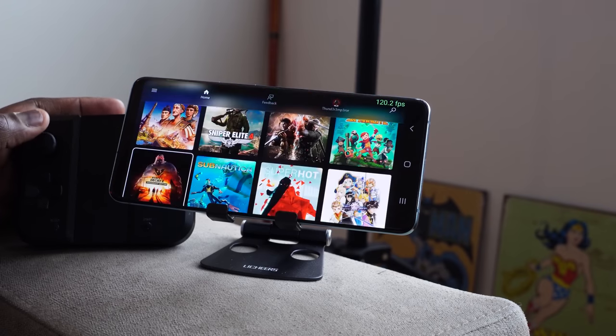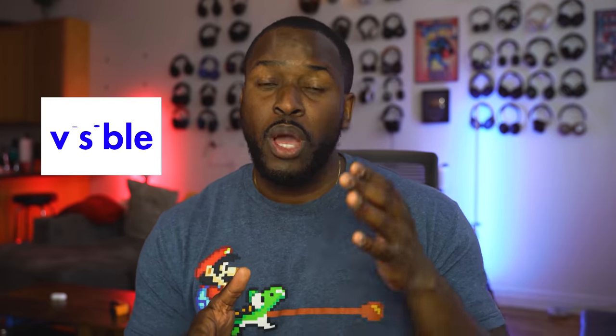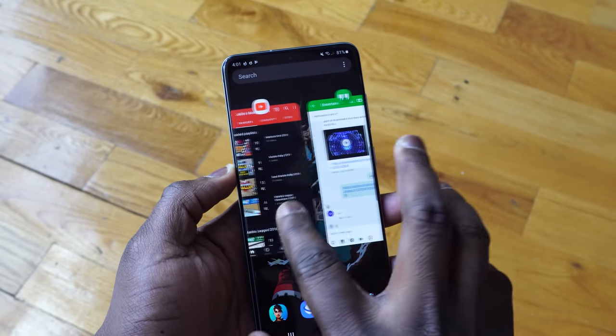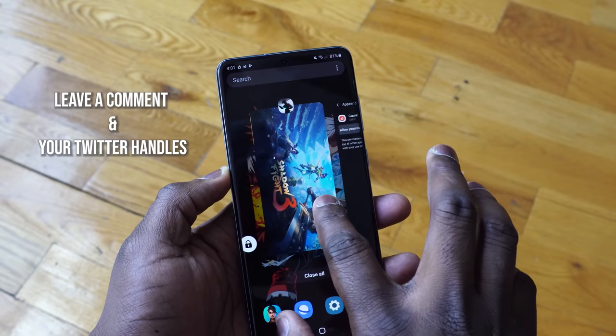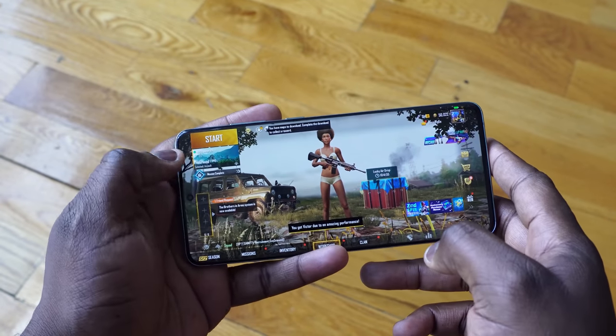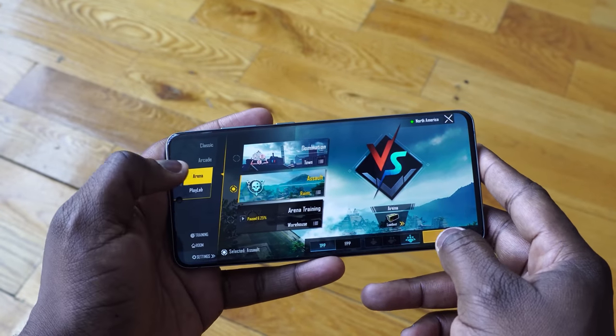We've reached the part of the video we've been waiting for. We're doing a giveaway with our friends at Visible Mobile, and we're giving away a Galaxy S20 and two months free of Visible Mobile. All you have to do is leave a comment below about what you like about the Galaxy S20 series, and leave your Twitter handle so I can select you as a winner. I will announce the winners in five days, so stay tuned. If you have any questions or want to check out Visible Mobile — where you can pair up with friends and family and reduce the cost of your plan lower than that $40 — use the link down below. Thank you very much, and always enjoy your entertainment.